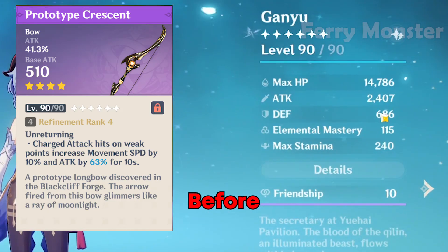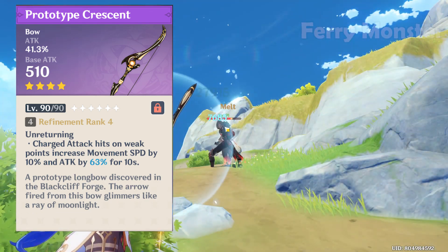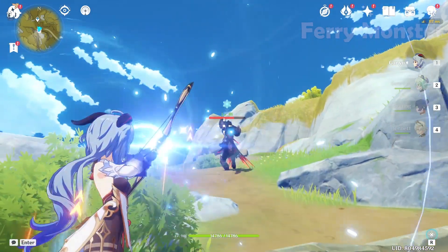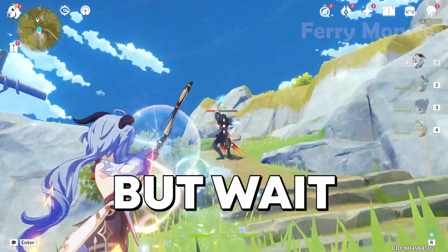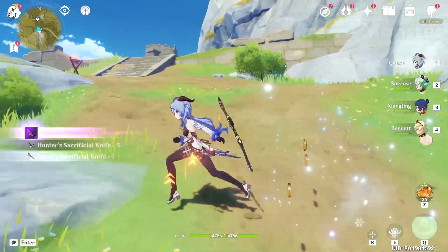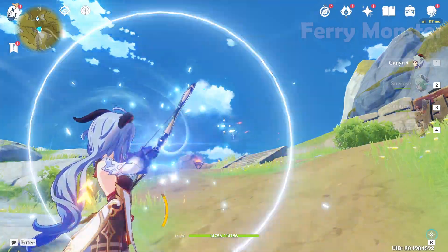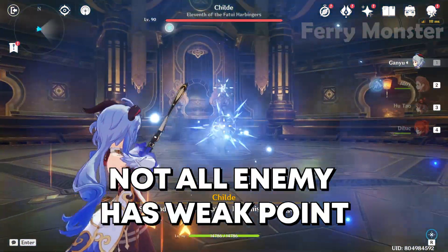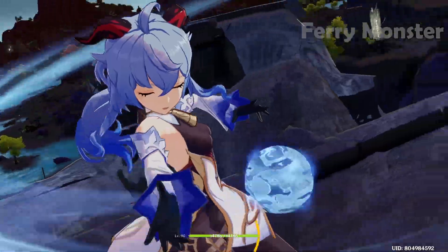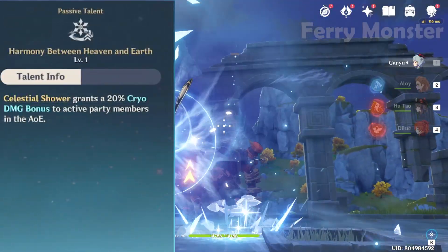Number one: Prototype Crescent, with secondary stat attack percent. Its passive is: if Ganyu's charge attack hits an opponent's weak point, she gets 63% attack and 10% movement speed for 10 seconds at refinement rank 4 — really good for Ganyu. But there are a few things I don't like: first, you need good aim to hit the opponent's weak point. Second, not all enemies have a weak point.